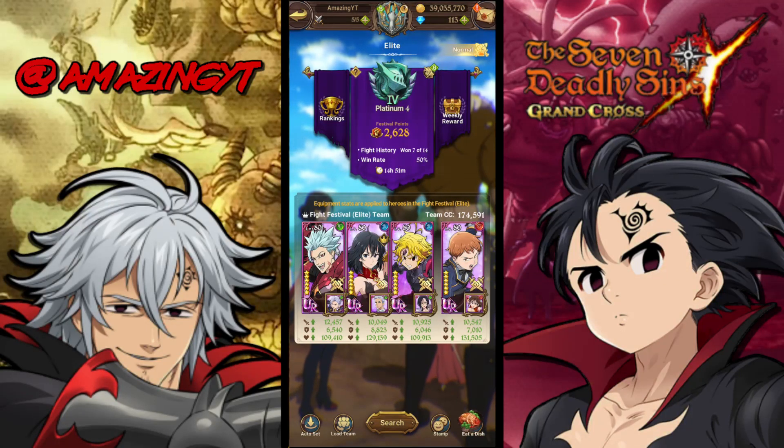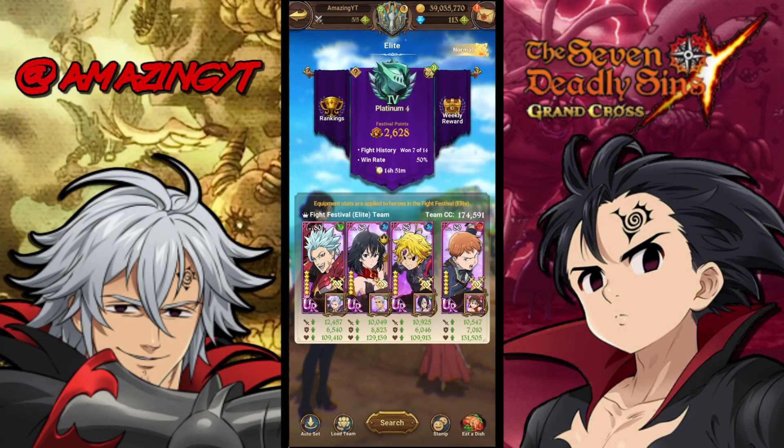What's going on guys? Amazing Y2, we're back with another video. Today we're going to be doing a showcase for green nunchuck Bond on the pierce team. So let's get into it.